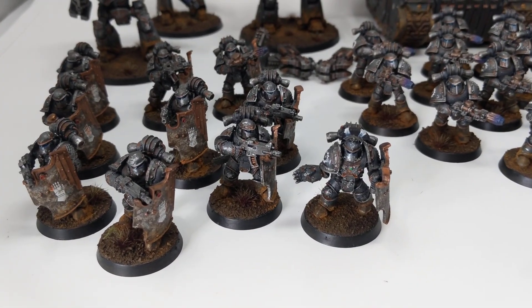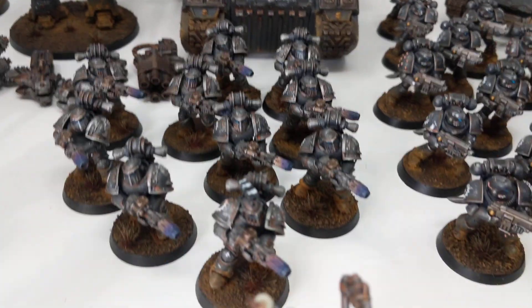We've got a unit of 10 breeches, a unit of 10 melter, a forge lord, two 10-man tactical squads, four rhinos, a land raider, a leviathan, a contempter, and a relic contempter.